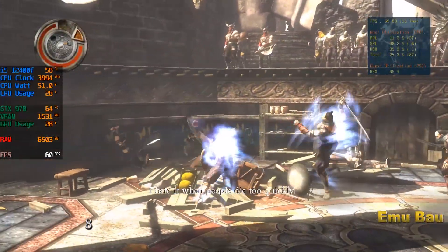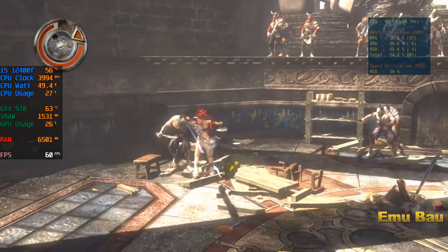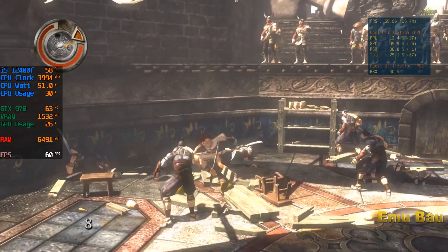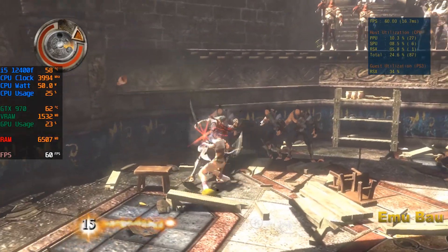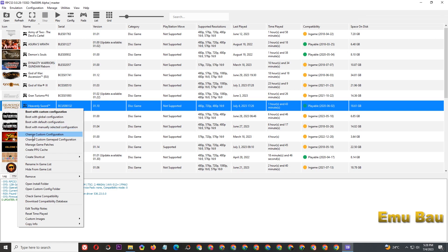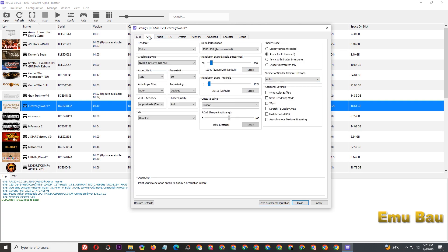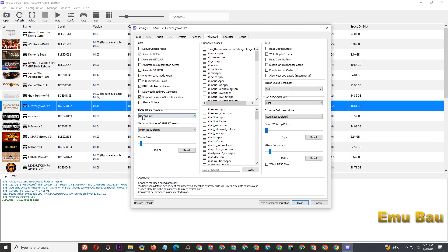Hello, welcome back. This time I will test RPCS3 to run Heavenly Sword. RPCS3 version 0.0.28 has got quite significant performance improvements for several games. To download the Heavenly Sword file and its updates, you can see in the description. For settings, I use 720p resolution because my GPU VRAM is only 4 gigabytes, so the resulting FPS is more optimal. If you have more than 4 gigabytes of VRAM, you can use 1080p resolution.